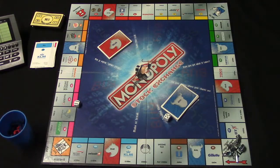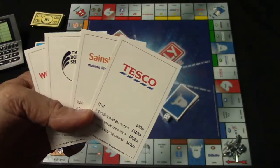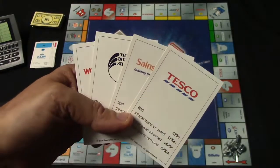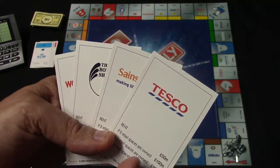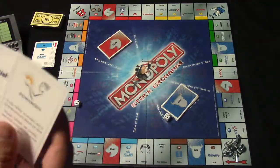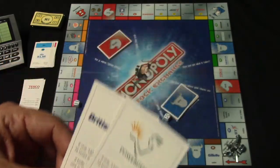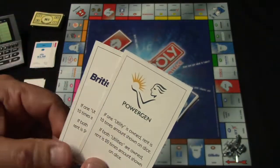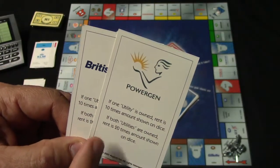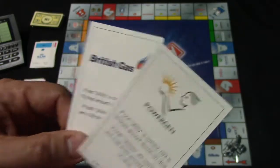The retail stores work similarly to railroads. Depending on how many you own, if someone lands on one, they pay you rent accordingly — for example, owning two of these means they owe you around 100 million pounds. You also have the utilities, PowerGen and British Gas, which work like in regular Monopoly: if someone lands on a utility you own, they pay either 10 or 20 times the amount shown on the dice, depending on whether you own both.